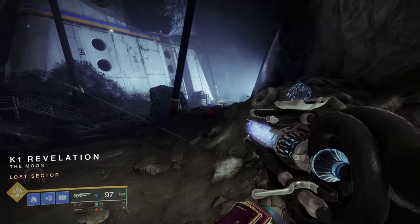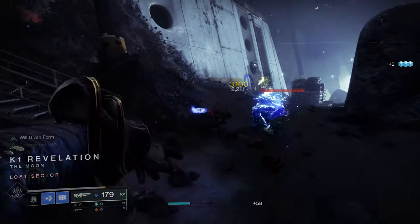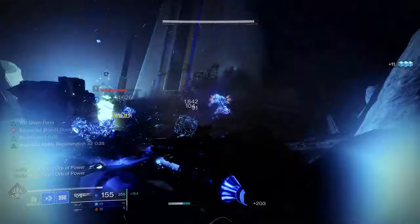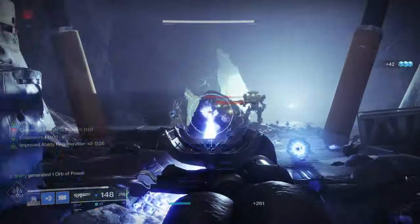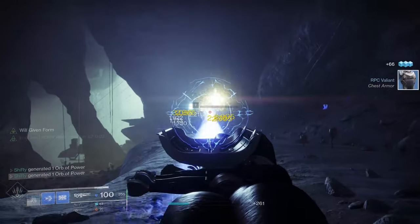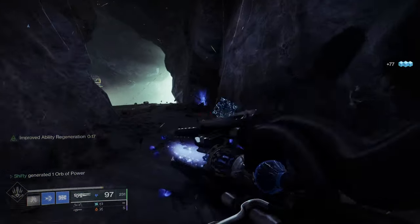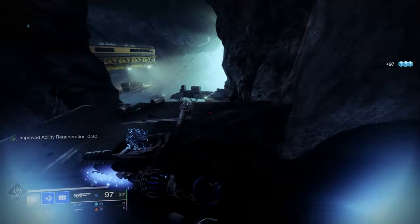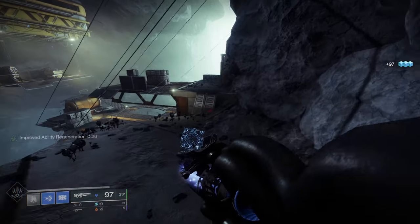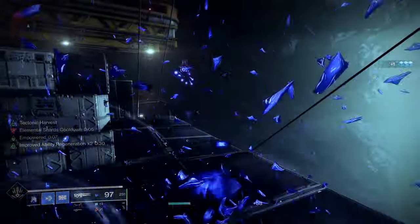How's it going Guardians, Shifty here and today I'm back with another Destiny 2 build video. So far I've made Ager's Scepter build videos for Warlocks and Hunters. On those two videos I had some requests to do the same for a Titan, so that is what I'm going to be doing today — showcasing an Ager's Scepter and Stasis Titan build. The Titan Stasis build with the Ager's Scepter is not nearly as effective as the build for Warlocks or Hunters, but I was able to put something together that worked in a similar manner.